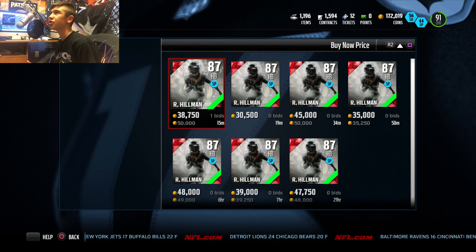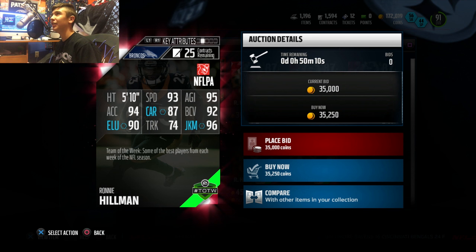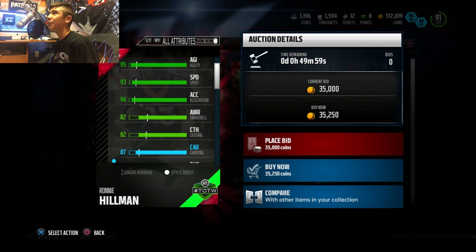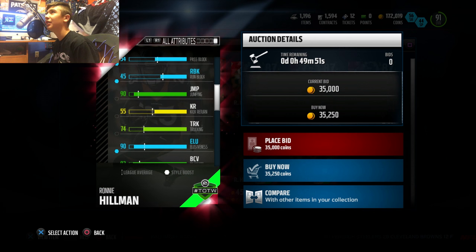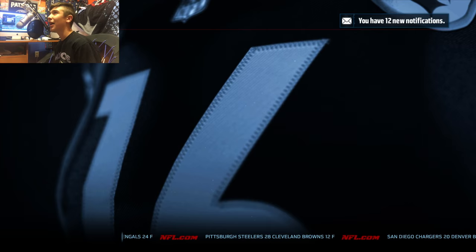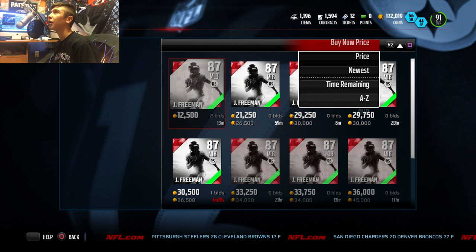Then we got this Ronnie Hillman, had a huge day against the Chargers — over 100 yards and a touchdown. He's going for about 35k right now. He's got 93 speed and 96 juke, 94 acceleration as well. He's more of a Darren Sproles type guy with a 74 truck — a little speed back. He has 82 catching, 87 carrying, 90 jumping, 92 ball carry, 94 spin move. Catching in traffic is not that great, but still a pretty decent card.